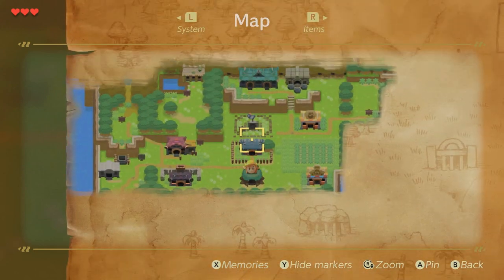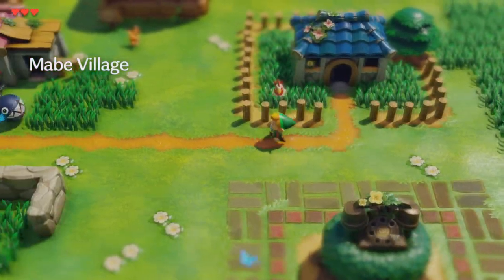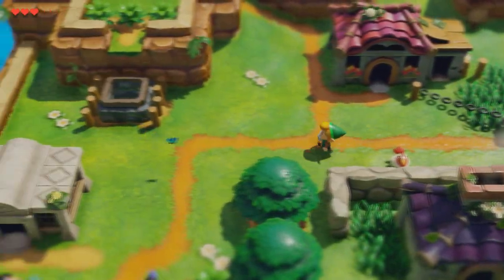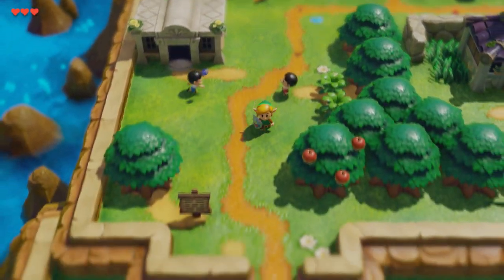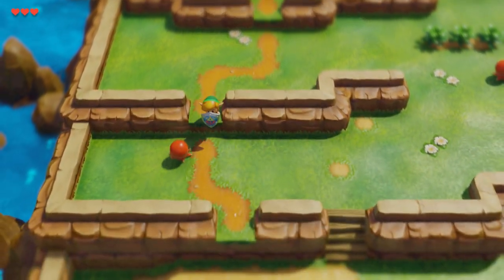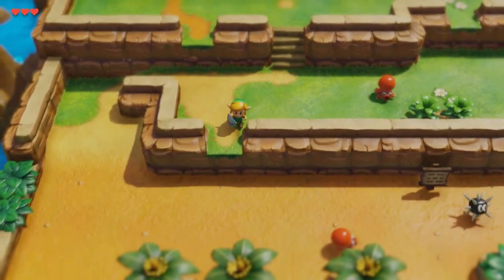Let's start off on getting the sword. We're going to start here. You can pull up your map by hitting the negative or minus button on your controller. Go ahead and follow this yellow path here. To obtain a sword is pretty simple — just follow my steps. For this enemy here, you can use your shield to block their attacks.